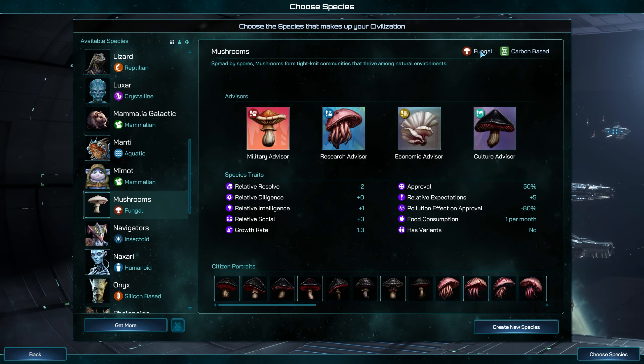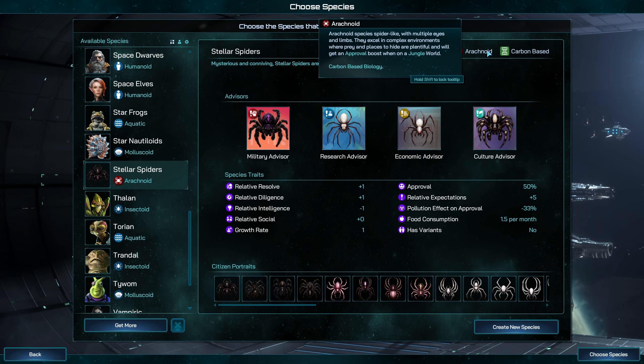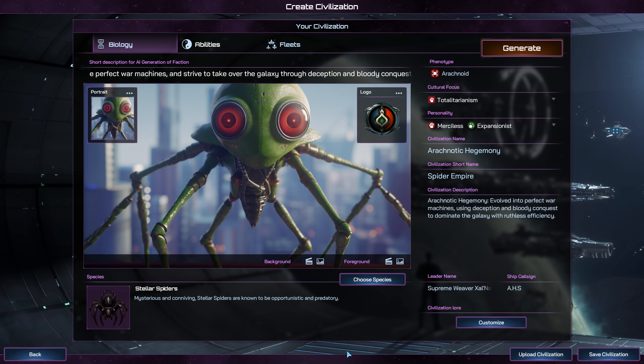Prepare to expand the universe of Galactic Civilizations 4 with the Species Pack. This exciting DLC introduces new alien species to populate your civilization with, alongside powerful new tools to create, customize, and share your unique species with the community. Get ready to embark on a cosmic adventure like never before.